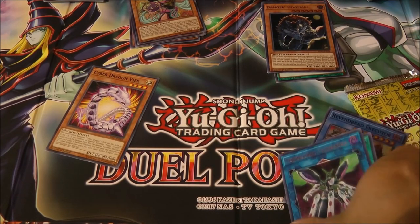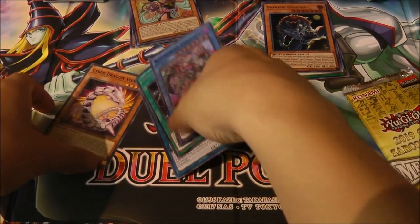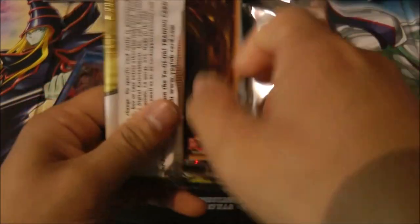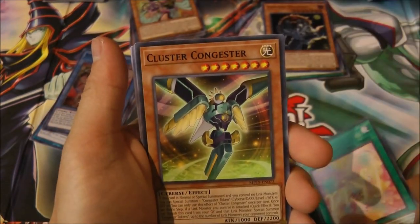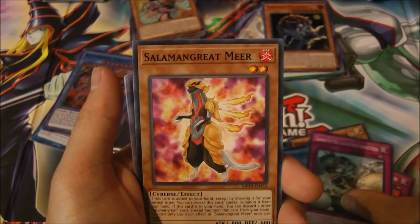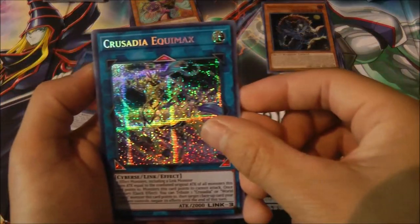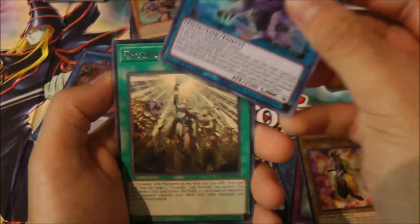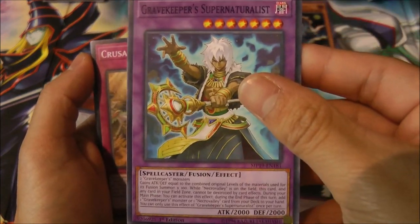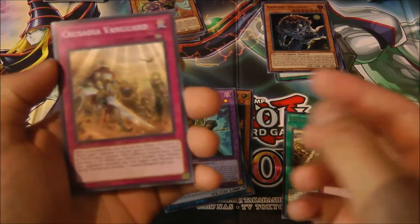Alright, last pack of the Gold Sarcophagus Tin. I'm also trying to make a Cyber Dragon deck even though I don't have enough Cyber Dragon cards or support cards yet. Cards from this pack: Salamangreat Incantation, Pencilruma, Crusadia Equimax, Nightmare Griffin — really, really nice — Crusadia Revival, Gravekeeper Supernaturalist — really, really nice. I'll put that on the side along with the other Gravekeeper cards I pulled.